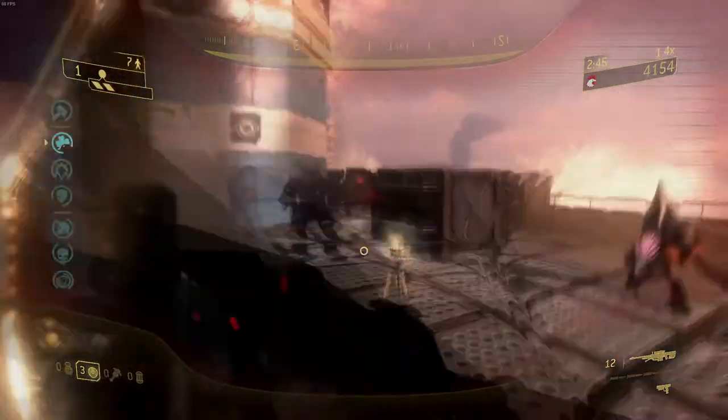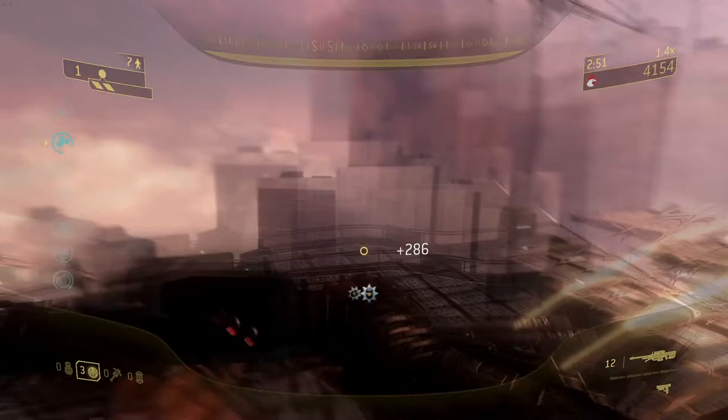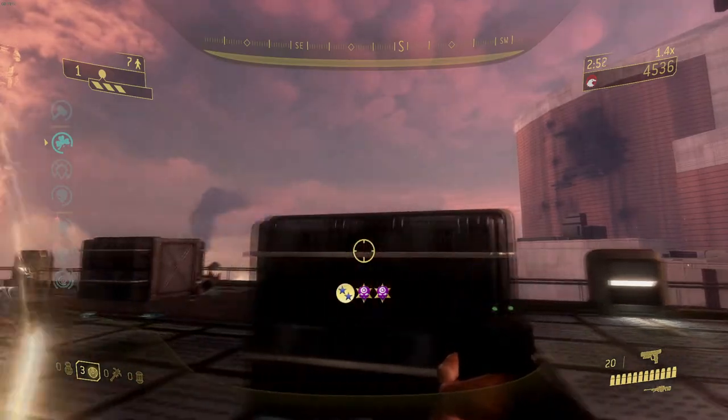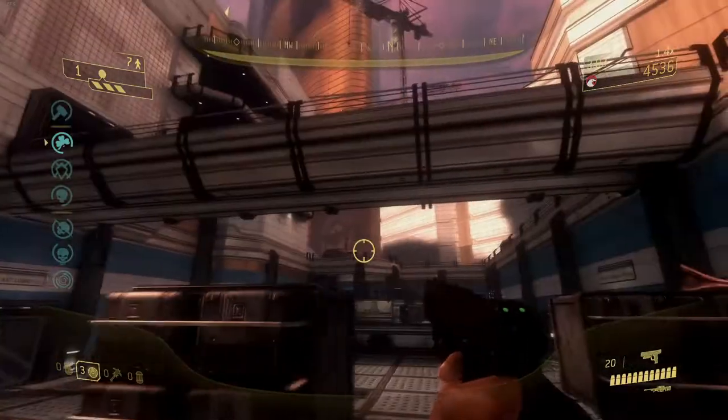The rocket launcher on the map should be used for things like hunters or last wave groups — do not bother trying to hit the banshee, it's way harder than it looks. One thing to note is that staying on the missile pod can lead to a quick death if you're not careful. Rip it off if that particular banshee is giving your team trouble.